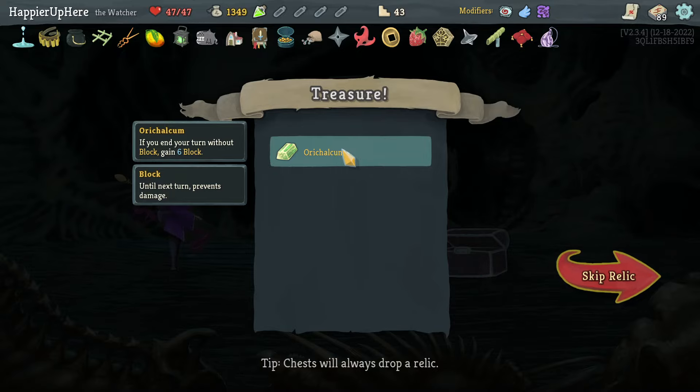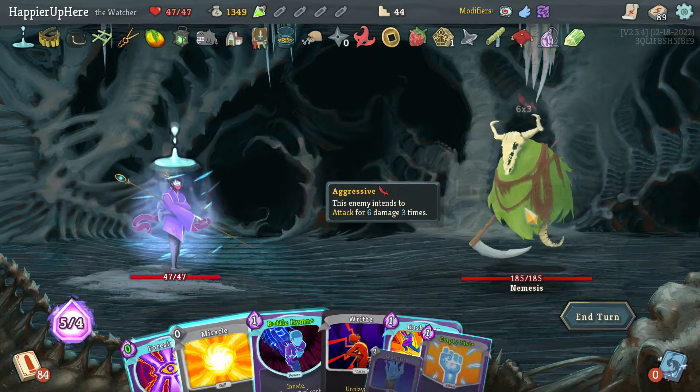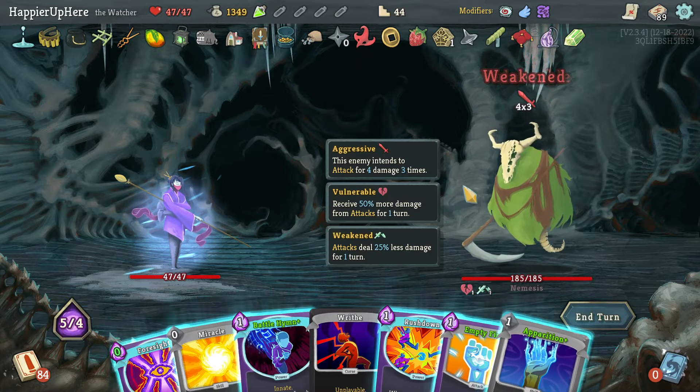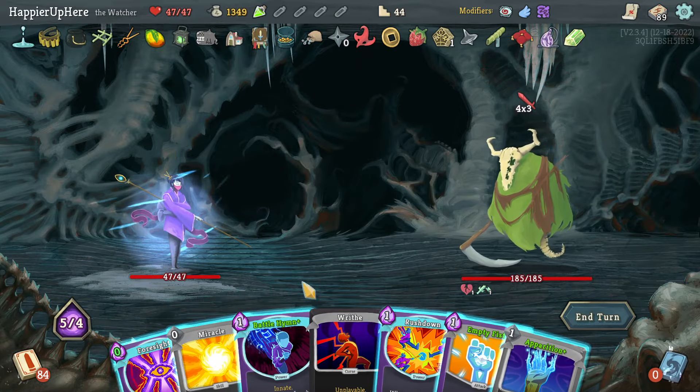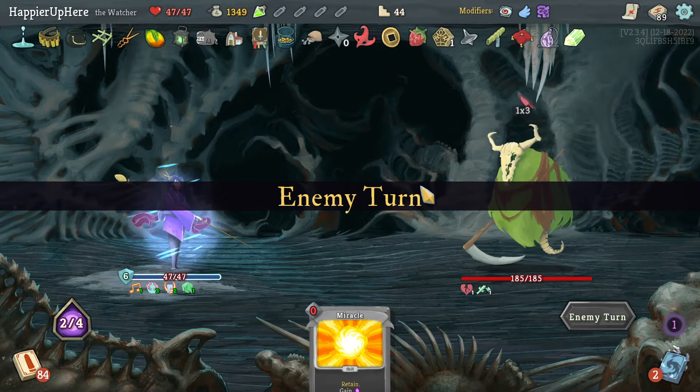Got Arcalcum — if you're injured turn without blocking, six block. Really useful for when I'm intangible. Nemesis here. 18 incoming — I do have the Apparition and Arcalcum, so that's good. Let's do Battle Hymn, Foresight, Rush Down, Apparition. I don't think I'll play the Empty Fist because I do want to stay Calm.